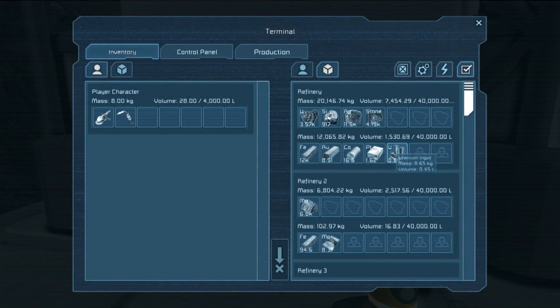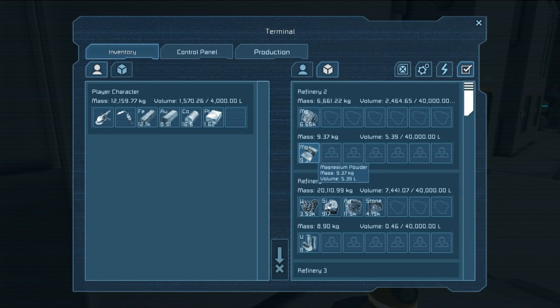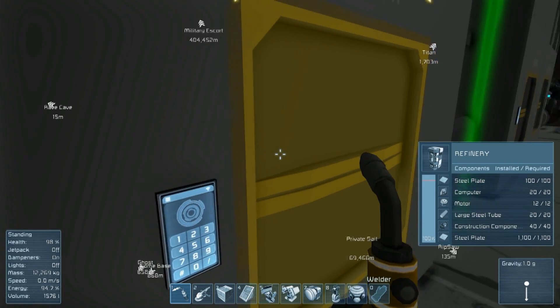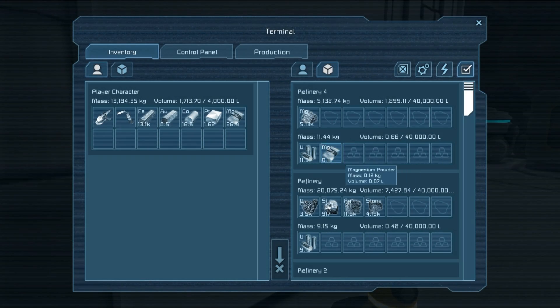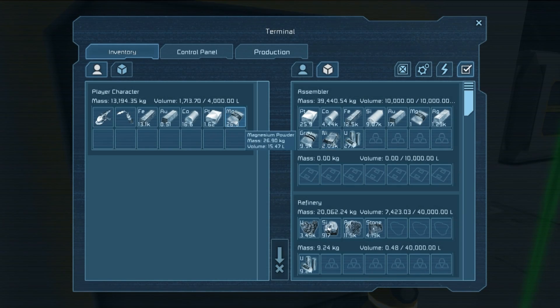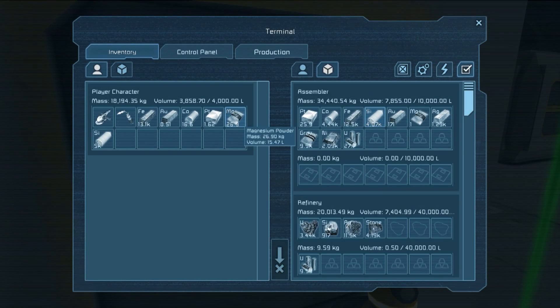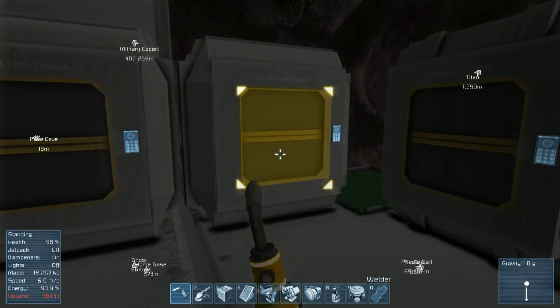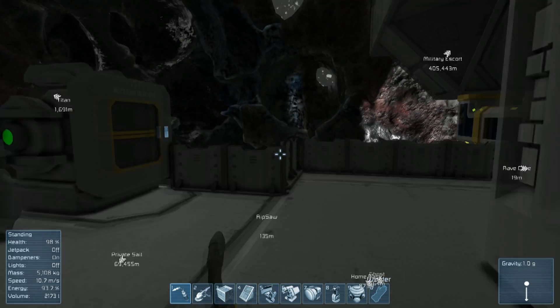Once we get the magnesium we're going to start making some more missiles. The platinum is useful too because we obviously use that for thrust components, and we're going to need that if we're going to be finishing our big old ship anytime soon. Let's drop the magnesium in here. I think it's full at the moment, so I'm going to take around 5,000 silicon out of there, and now we can drop it. We'll drop the rest of this stuff in our cargo container.